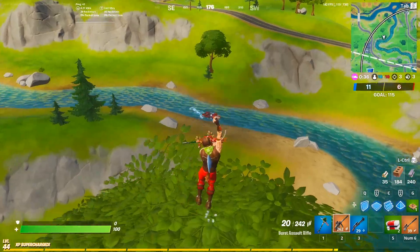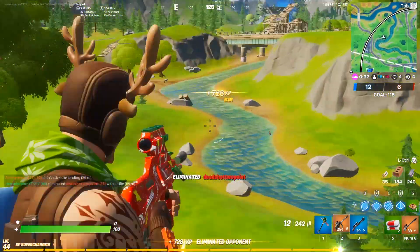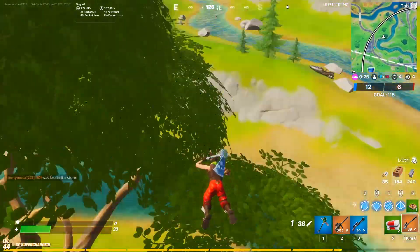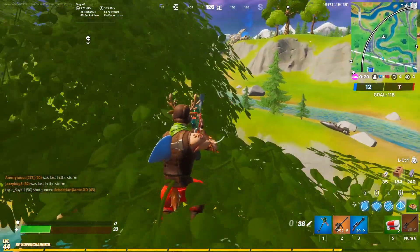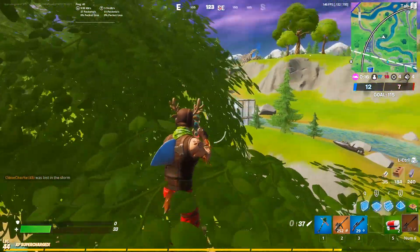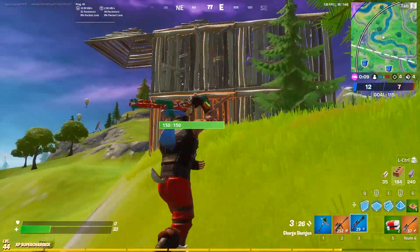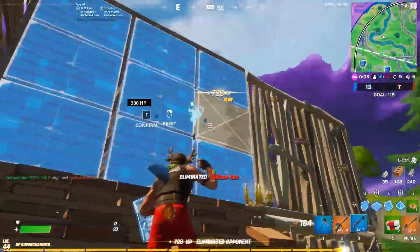To complete this challenge a lot quicker and easier, I would recommend doing this in Team Rumble. In every other game mode the chest spawn rate has been lowered from 100% to 75% — Epic did that in the new season — so a chest will not spawn 100% of the time in normal game modes. In Team Rumble it will spawn 100% of the time, so you'll be able to search more chests and get this challenge done easier.